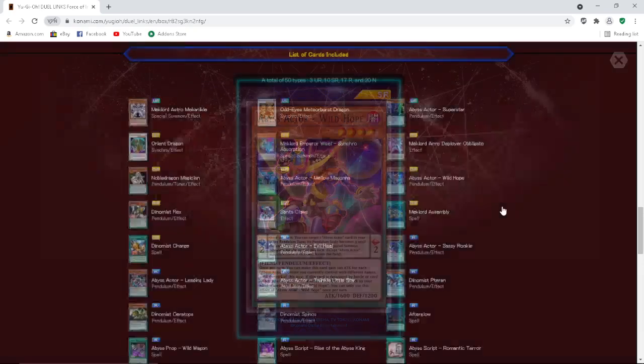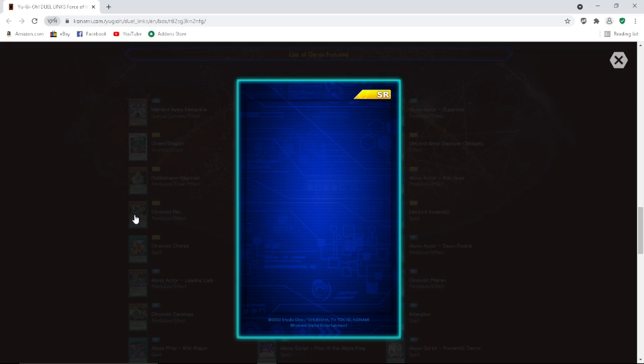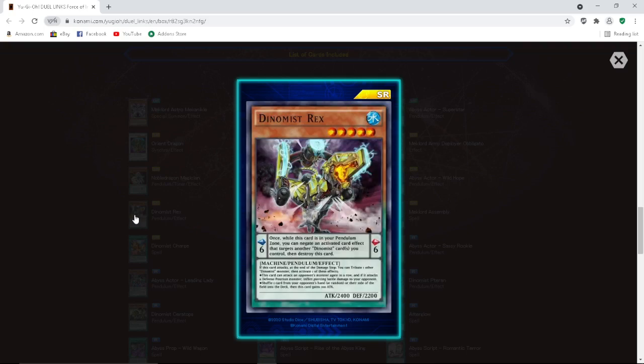I'm excited for the Abyss Actors and the Mech Lords — two cog-worthy decks out of this box. It's looking like Abyss Actors are going to be better, but yeah, looks like a couple cog-worthy decks from this mini box. We got Dynamis too — Dynamis Rex — so we've got three archetypes out of this new mini box. We haven't had a busted mini box in a long time — maybe this is the box to shake up the meta.